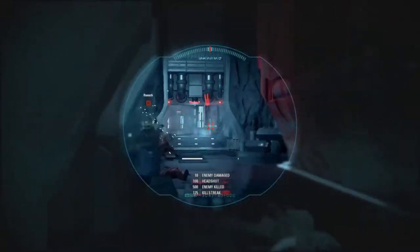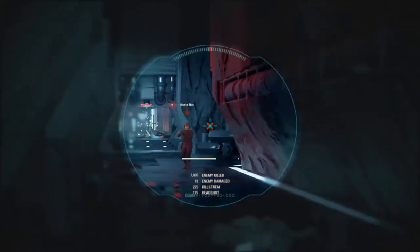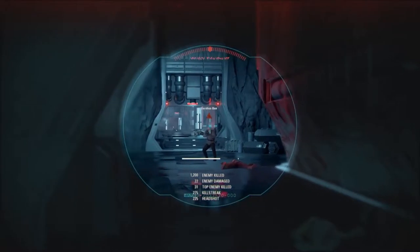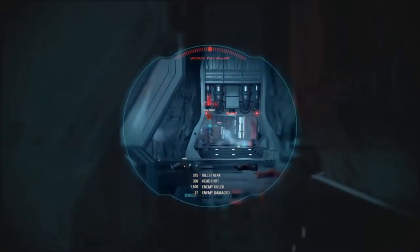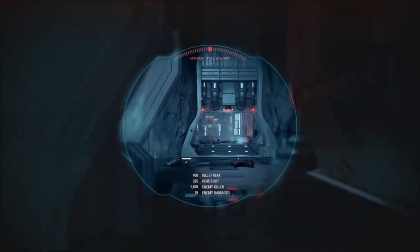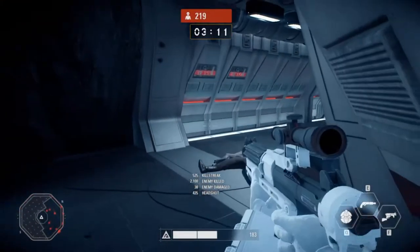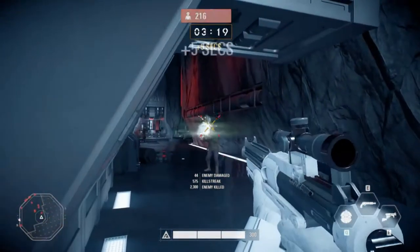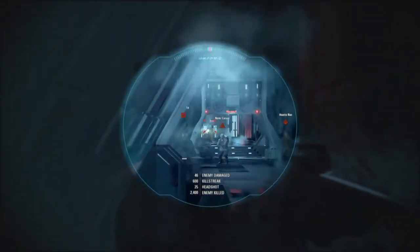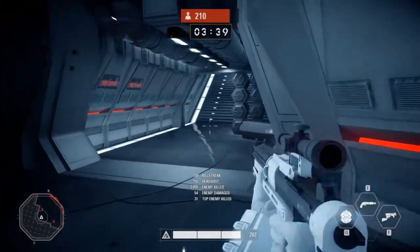From here you can basically just snipe. Usually there's only going to be like maybe one or two guys that go behind you. I'm not sure if I'm going to fast forward through this, or if I'm just going to headshot my way to 250 while you guys watch. You get the general idea — you just sit here and rail them out. You can see them from really far away. You have double health, so even if one sneaks up behind you it's not going to hurt you that much. At this point I think I'm going to time-lapse this so you guys can get through it faster.